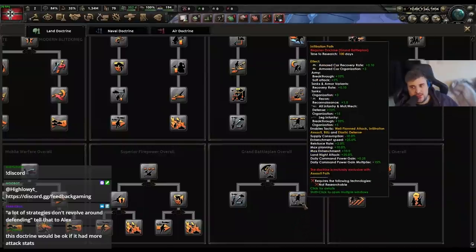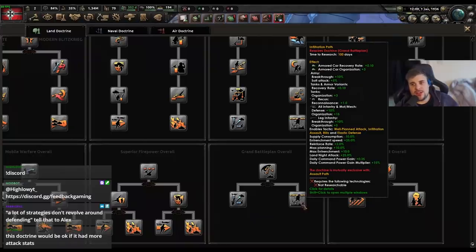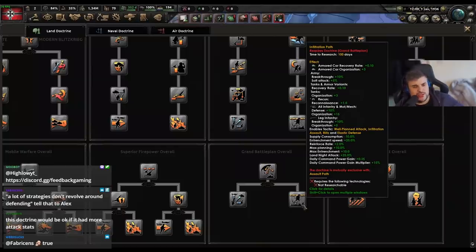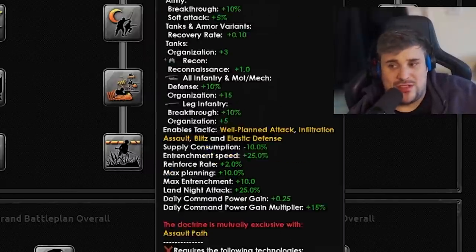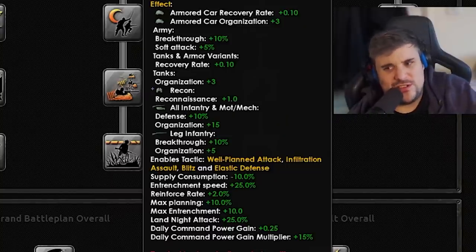Next one is grand battle plan and the infiltration path. Armored car organization is the most bizarre bonus in the world — armored cars on the offensive, when do you actually do that? But there are bonuses here you probably don't think are that great but actually are: army plus 10% breakthrough and soft attack plus 5% for the entire army. Everything. What infiltration path does is kind of a jack of all trades — it's on the attack and on the defense but doesn't really steer towards any one certain thing.